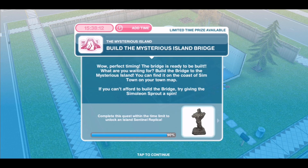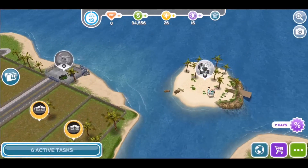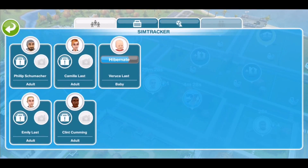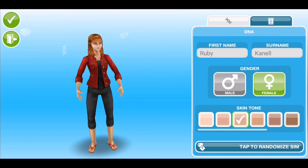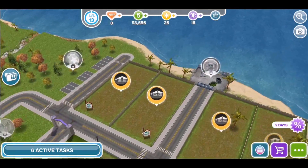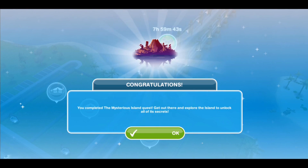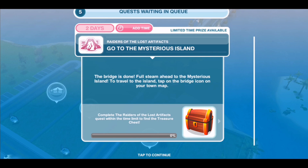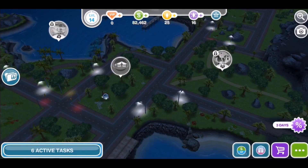Once you've finished eating your croissants, it's now time to actually build the mysterious bridge. Go to the town map and click on the mysterious island bridge. We needed some more sims, so I built an empty house and added a new sim. Once we had enough sims to complete the task, you can now go across and visit the mystery island. Click on the bridge and there we are — we're now on the mysterious island, which is now unlocked.